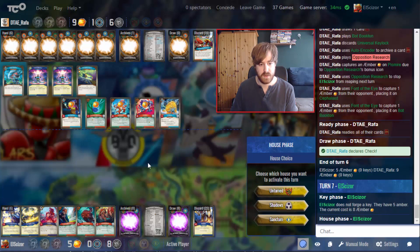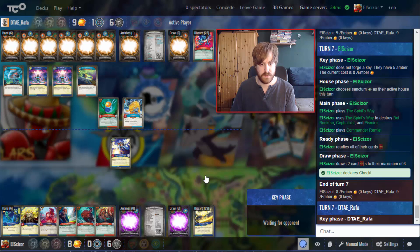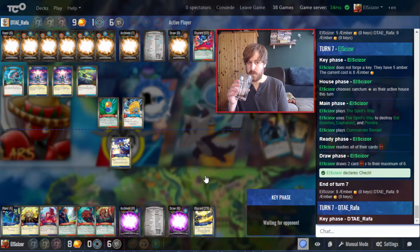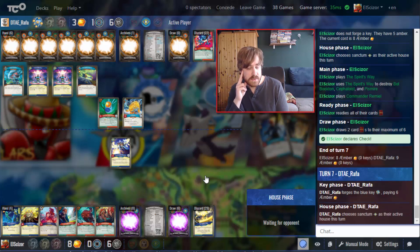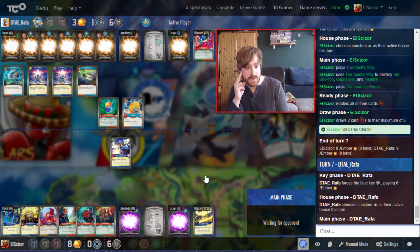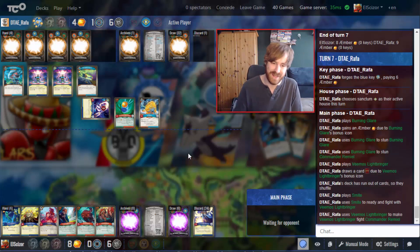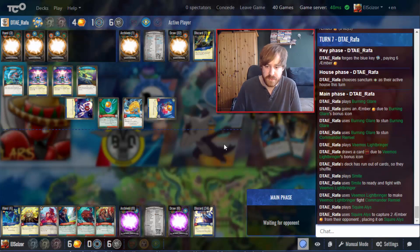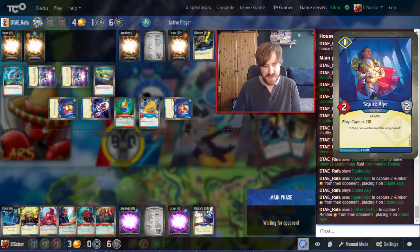Sadly giving my opponent his first key. Not too much I can do. Amber-wise we're not too far behind, but board-wise we're massively behind — he has all the artifacts and still two creatures. There's the Lightbringer again — good he drew it now and not after I played a board full of Elusive creatures again. There's Smite as well, a handful of Sanctum again. He just keeps redrawing those same cards immediately.